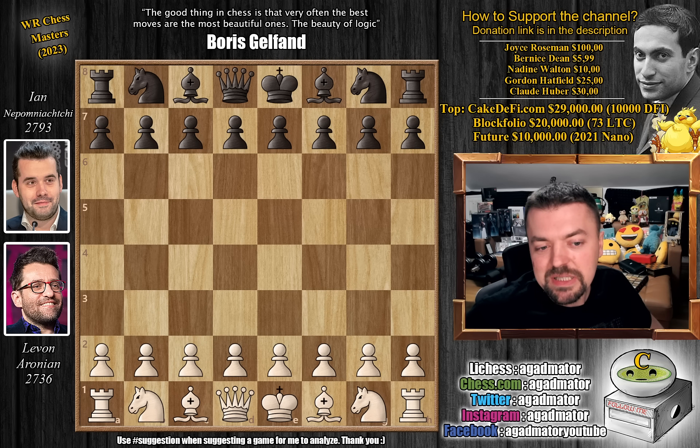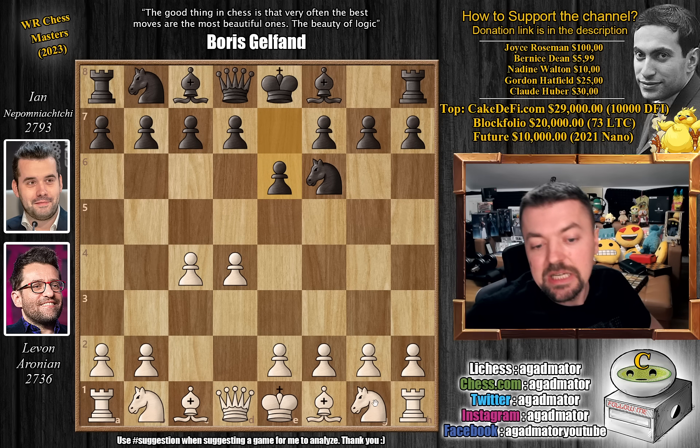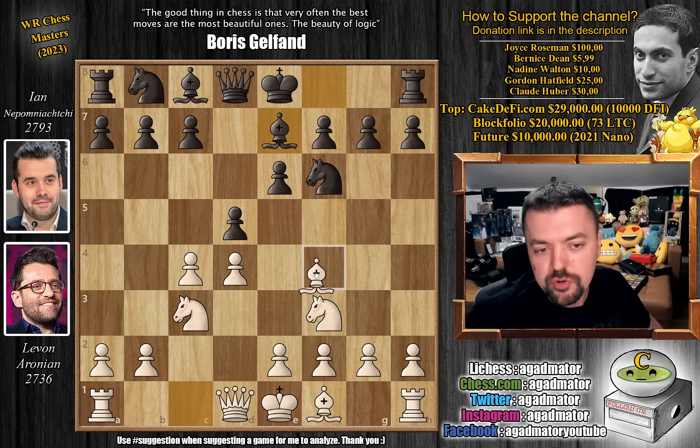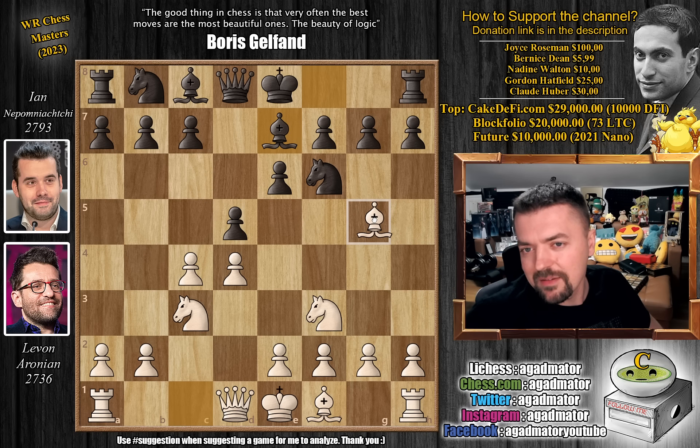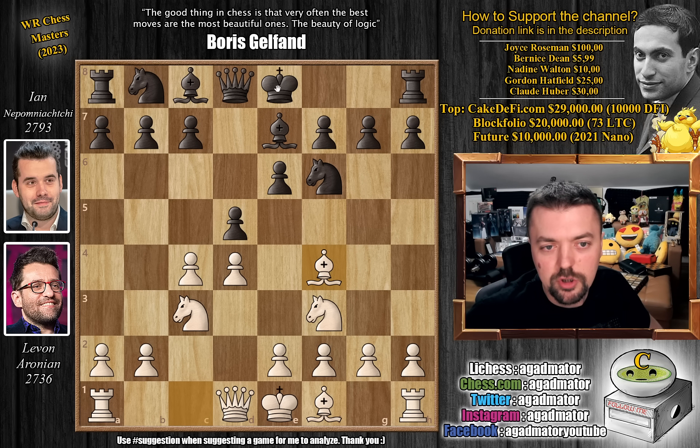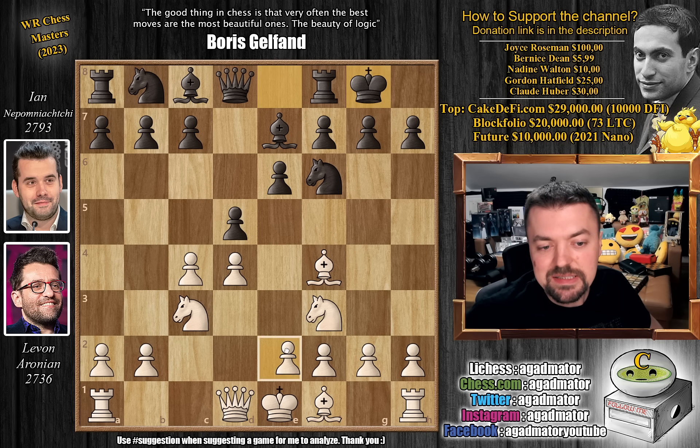Levon with the white pieces opens with pawn to d4. We have knight to f6, pawn to c4, e6, knight to f3, and d5. Nepo goes for the Queen's Gambit Declined. Knight to c3 and bishop to e7. We have bishop to f4 — bishop to g5 is still the more popular idea, but bishop to f4 is the more modern approach. We have castles, e3, and now pawn to c5.